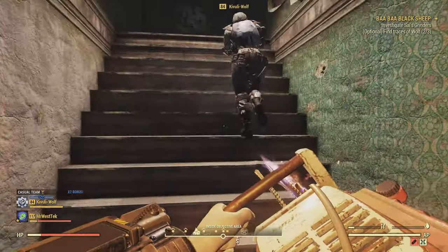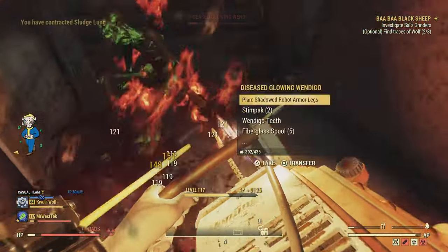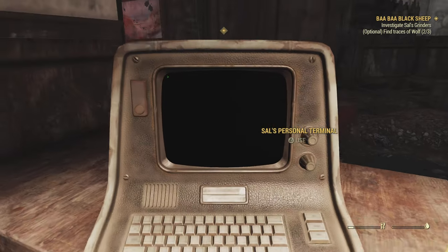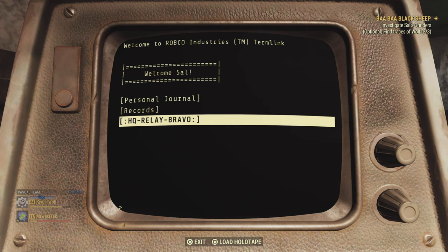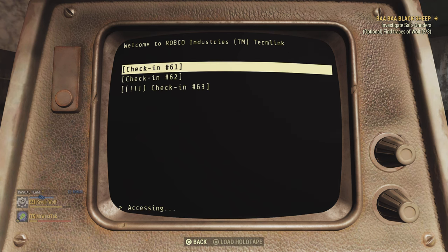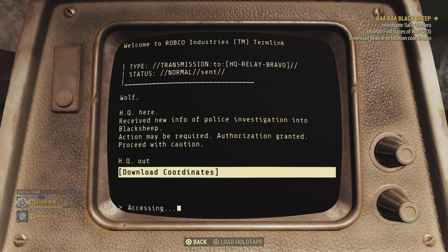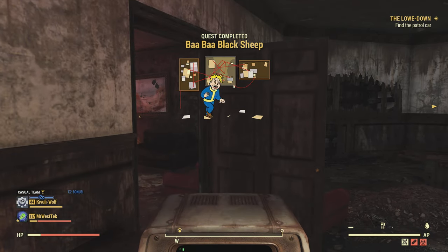Keep in mind there is a Wendigo in this building, so make sure you're prepared for that. Once you're clear of enemies, go to Sal's personal terminal, select 'HQ Relay Bravo,' go to check-in 63 with the exclamation marks at the bottom, view reply, then download coordinates. That finishes that mission.